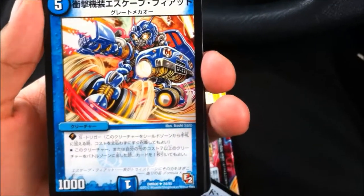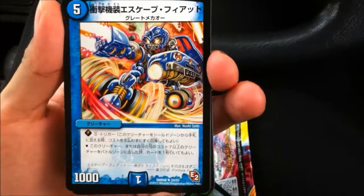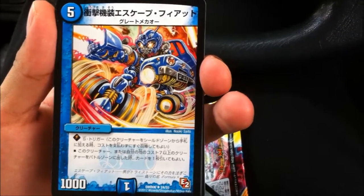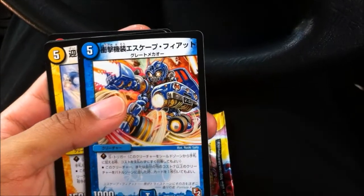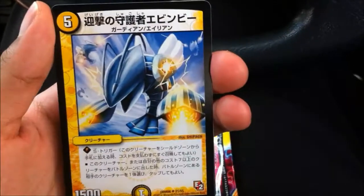Five cost, 1000 power, uncommon. When this guy enters the battle zone, or one of your creatures that costs seven or more, you can draw one card if you wish. And he's a Great Meko, so when this guy attacks you can draw two for free with that other card.